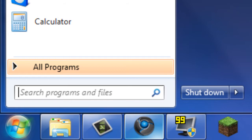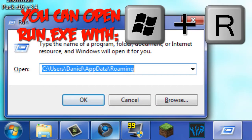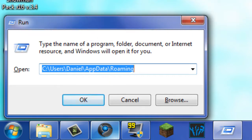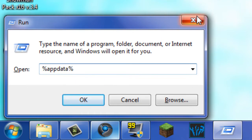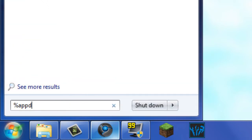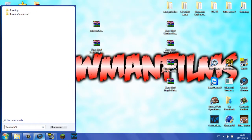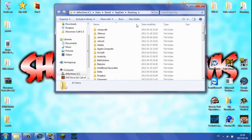Both Run.exe and the start menu work the same way. What you want to type is percent appdata percent, just like this. For Windows 7 users, go ahead and type percent appdata percent in the search bar, and that will redirect you to the roaming folder as fast as you click on it, or just click enter. I recommend you click enter.